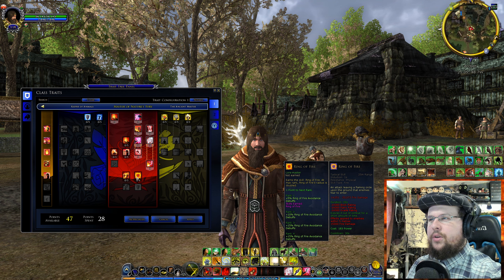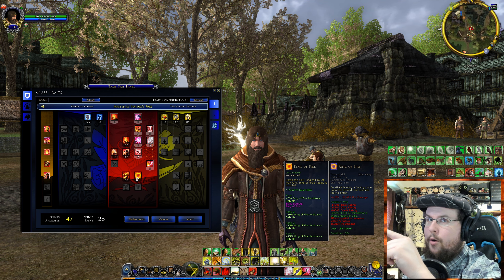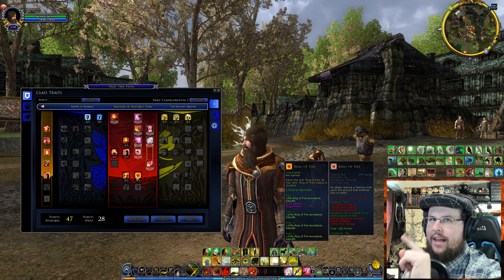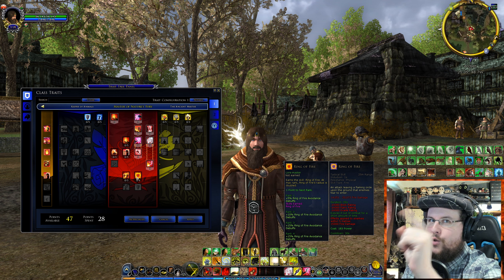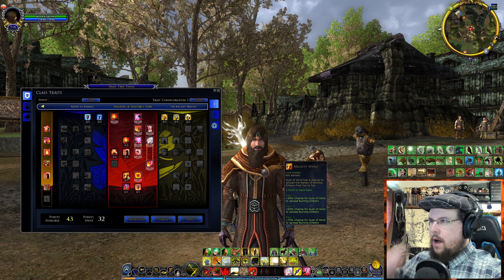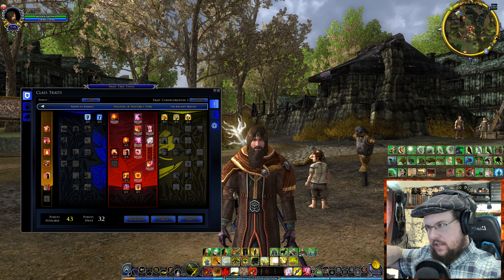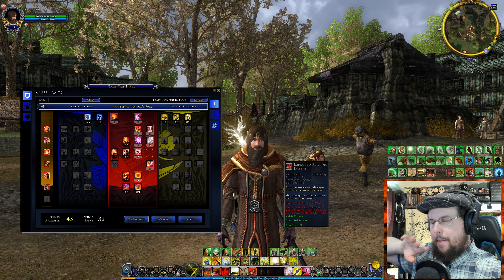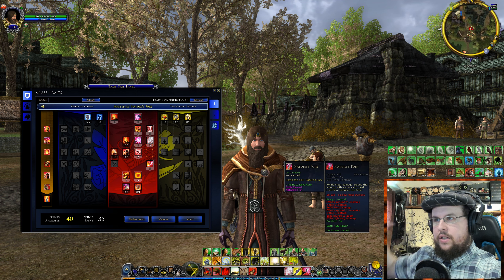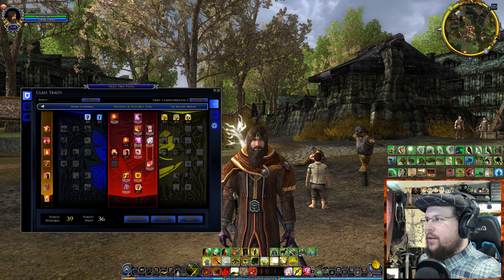Mighty Wind gives a 30% chance for Gust of Wind to spread Embers — you have an ability called Embers and Gust of Wind can spread it. Nature's Fury lets you basically summon a hurricane with frost and lightning damage. Fire Shield: your fire skills have a 25% chance to raise a protective shield around you, boosting your defenses and reflecting fire damage at attackers — think of it like Bramble Vest from League of Legends or mage armor from D&D.